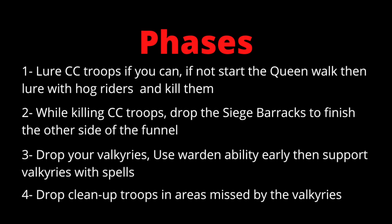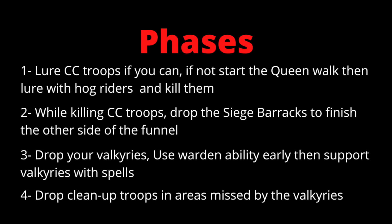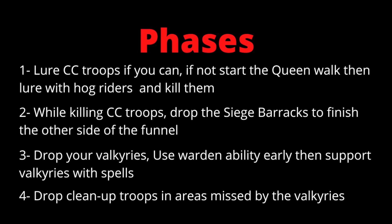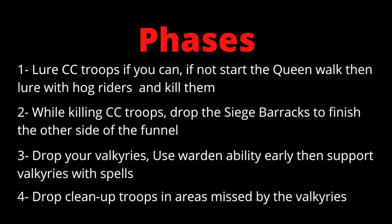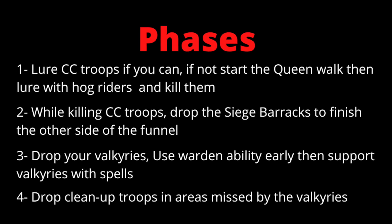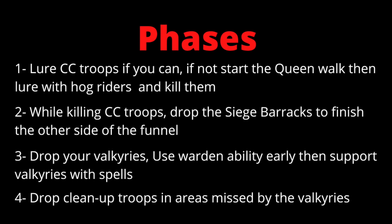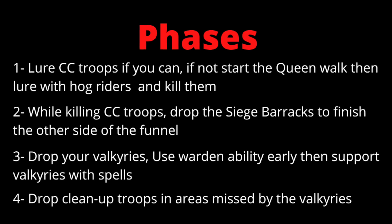It's a pretty simple strategy. What we're going to be doing first is luring the CC troops if you can — if you can lure them right off the bat, go ahead and do it. If not, you're going to start the queen walk and then lure the CC troops as soon as you possibly can. Now while you're killing the CC, or once you know that your queen is going to be able to coast for a bit, you're going to drop your Siege Barracks on the other side, and the Siege Barracks is going to create the other side of the funnel.